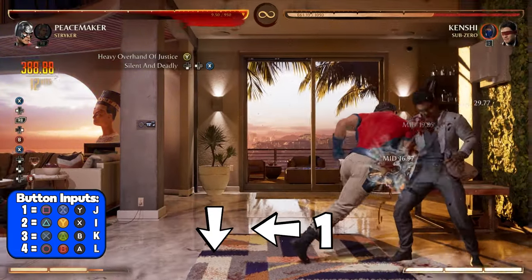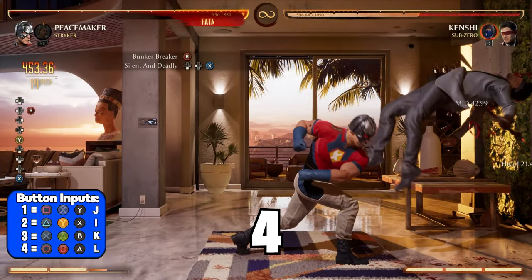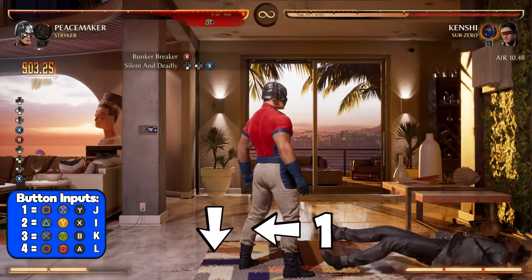After landing your stand 2, you want to immediately use silent and deadly with down back 1 to keep your opponent in the air. To continue, you're going to use stand 4, then immediately use silent and deadly again with down back 1.